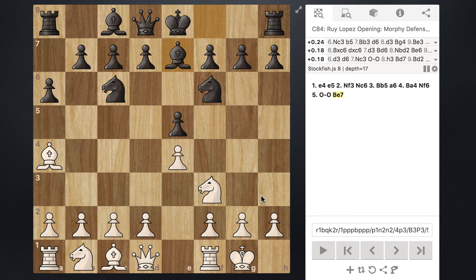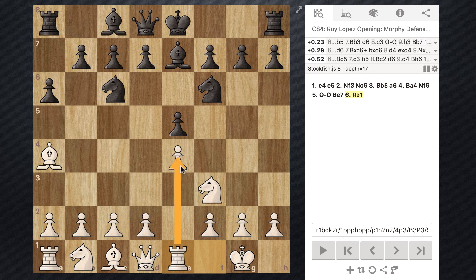Now what white is going to do in this line is take their rook and move it over to e1. This pretty clearly defends the e4 pawn, and also in this line there's going to be a big battle for the center. White is expecting that when these two pawns are gone there may be a nice open juicy lane right here, so it's just a really better position for the rook.